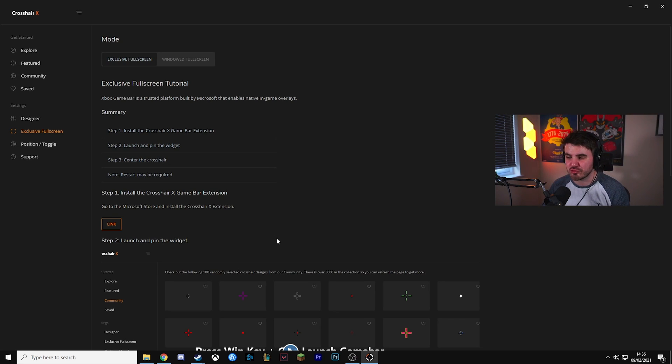So there we go guys, that is CrosshairX. I'd highly recommend this to anyone who's playing games like Rust or Sea of Thieves — those are the two that stick out in my mind most in terms of not having a crosshair but potentially wanting one. Go and check it out — it's very cheap, just under three pounds. There'll be a link in the description for you guys to go purchase this application. I hope you've all enjoyed this video — if you want more from me, be sure to subscribe down below and like the video, and I'll see you guys in the next one.